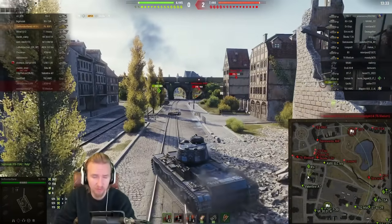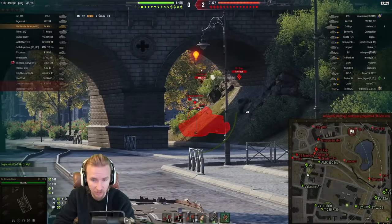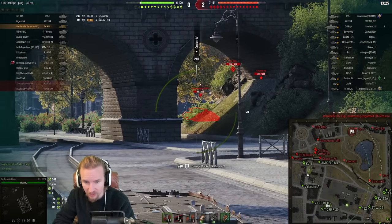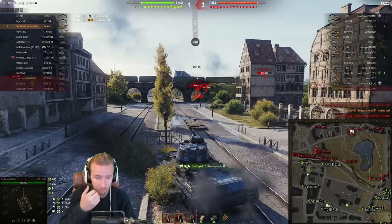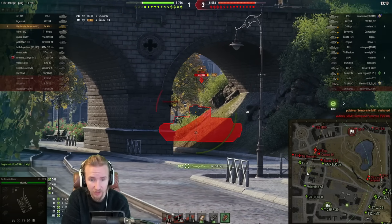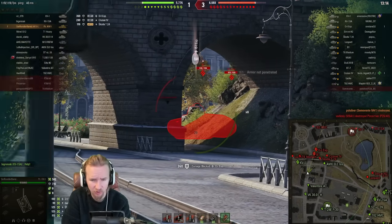As we saw in my video from last week, the Object 752 — that new tier 9 premium Soviet heavy — those are really the two things that are better about this vehicle. However, there are quite a few things that are worse. The damage per minute on this vehicle is 1,700, and while that's definitely not bad for tier 5, it's also not great for tier 5.